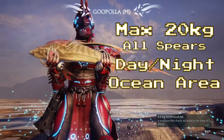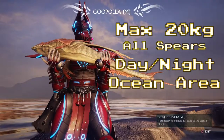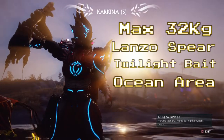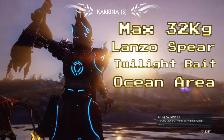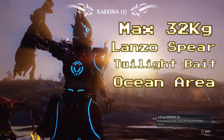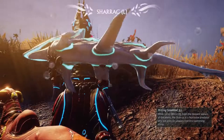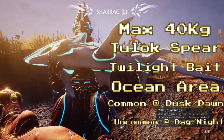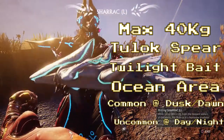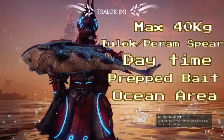In the ocean area, gupellas are common both day and night, max 20 kg, catchable with any spear. Karkina are active during dusk — when day turns to night — best caught with the Lanzo spear and the twilight bait. Sharac weigh about 40 kg and require the Tulok spear and twilight bait; they're common during dusk and dawn but uncommon during full day or night.